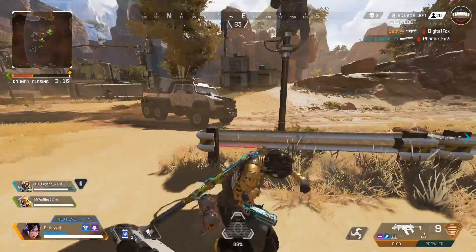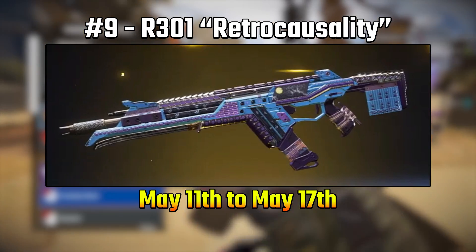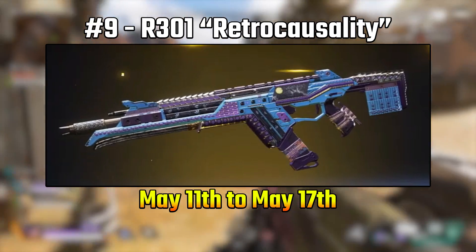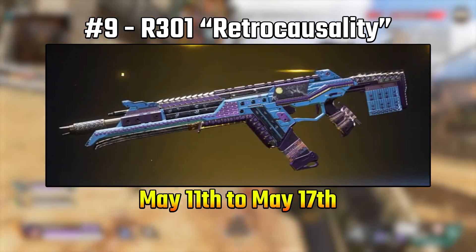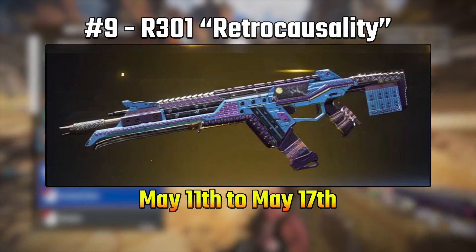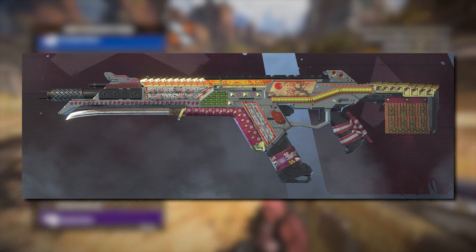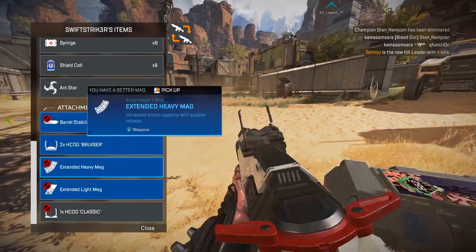Now onto number nine, which is the Retro Causality R301 skin. This skin I didn't even know existed until I started to do some research, and I gotta be honest, this is a really sick R301 skin. I'm kind of disappointed I don't have it, but it was an exclusive of the Dynastic Cycle and it was in the store from May 11th to May 17th.